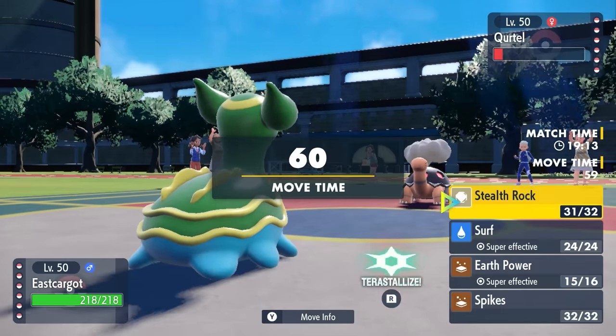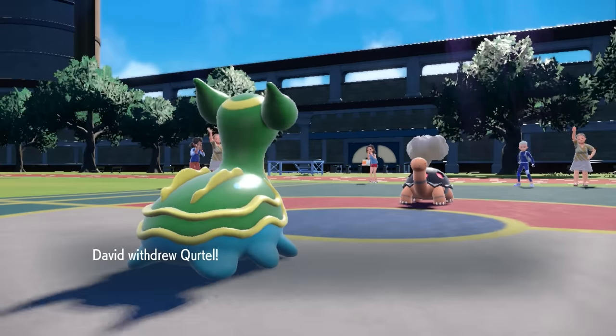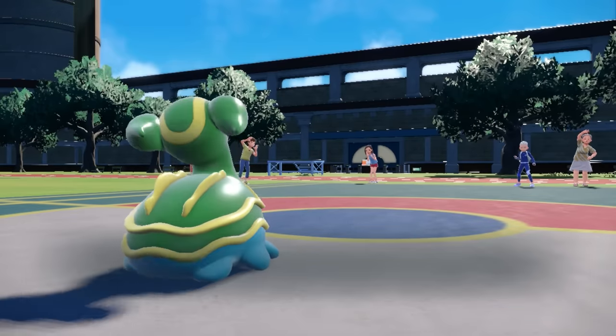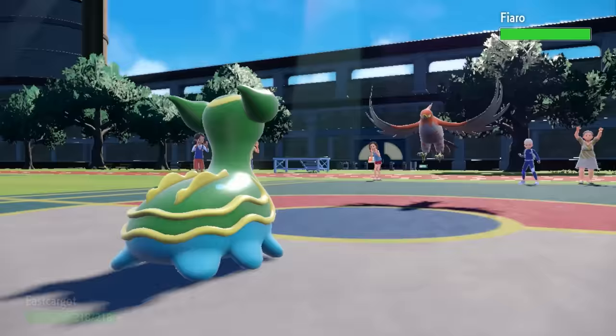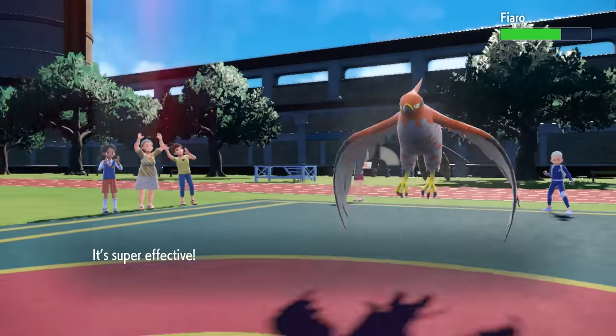They take this opportunity to set up their own Stealth Rock and I'm just going to go for a Surf here. It kills Torkoal if they stay in, and also covers for a switch into Talonflame - and they do end up switching right into the Talonflame. It comes in without taking the Stealth Rock chip, which tells me it's wearing Boots, and it's also potentially going to be Defog.